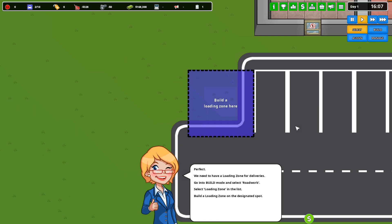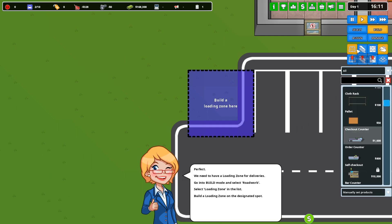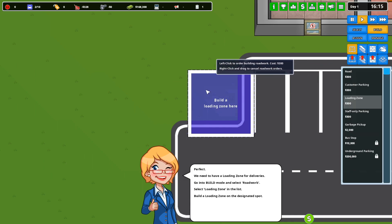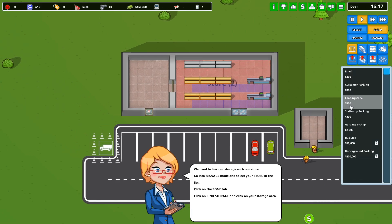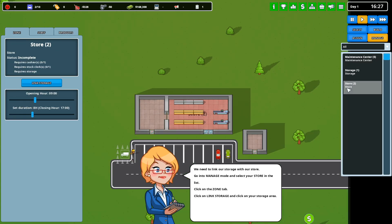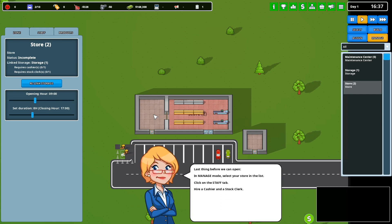We need to have a loading zone for deliveries. Go into build and select road work, then select loading zone from the list and put that there. We need to link our storage with our store — go into manage, select your store from the list, and then link storage. Pick a storage.